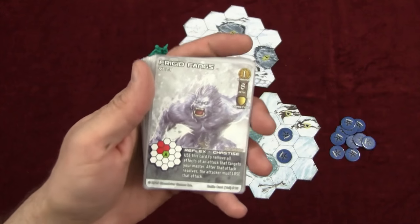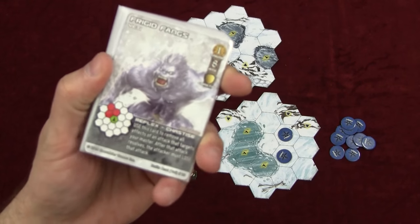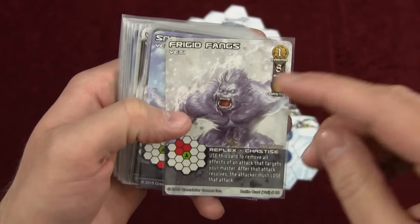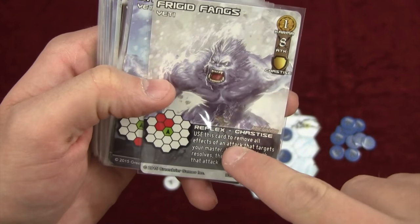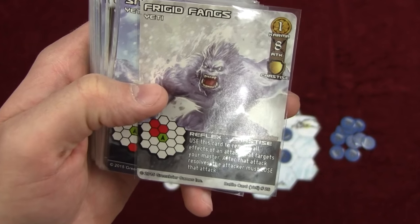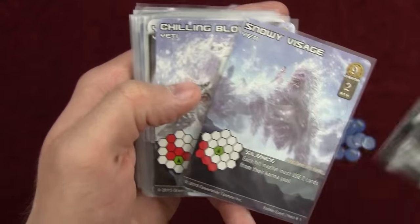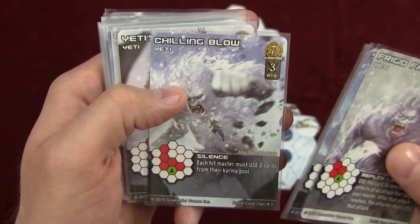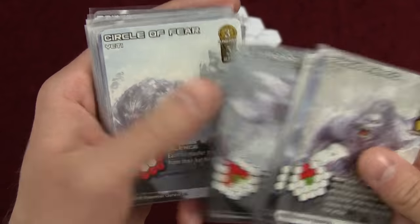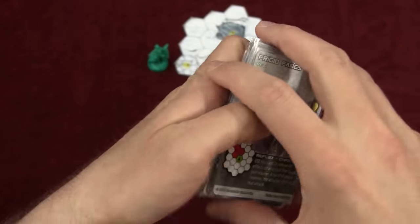Last we have the Yeti. The Yeti has 27 cards in his deck — a pretty hefty deck. He has an average karma of four and an average attack of five. For the most part, a lot of these cards are general stuff you can find in the core rules. But there is Reflex Chastise: you can use this card as a defense to remove all effects of an attack that targets your Master, and after the attack resolves, the attacker must lose that attack. That is really, really cool. Other than that, it has a lot of standard fare.